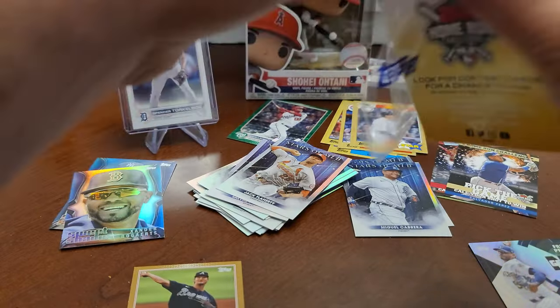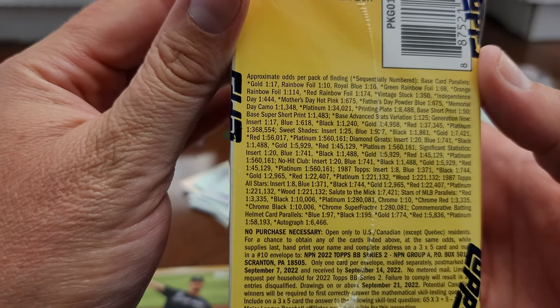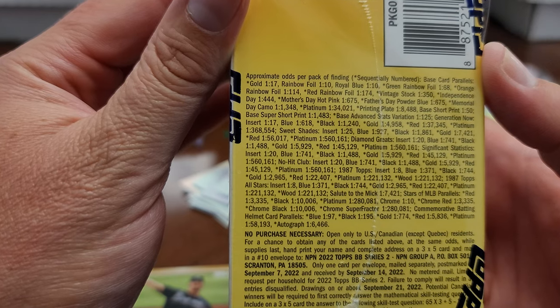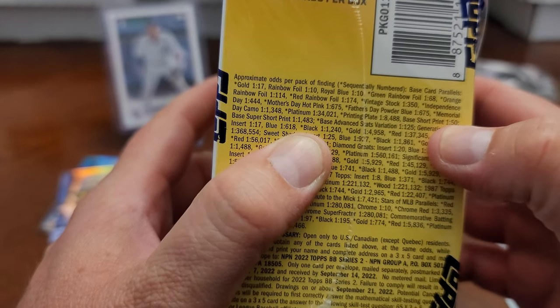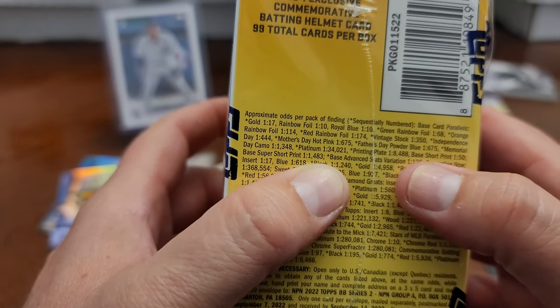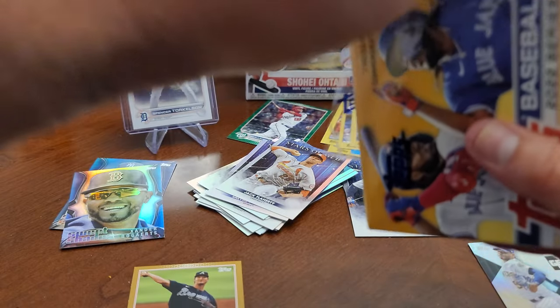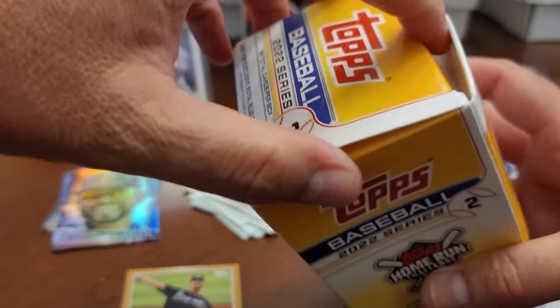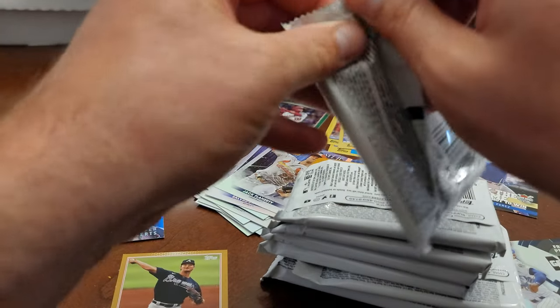I wonder what the odds were for pulling a short print like that. Let me find the odds real quick. It says base short print is one in 50, and a base super short print is one in 1,483. I believe Torkelson is just a base short print, so one in 50 — but you have to consider who it is. It could potentially be a super short print. I don't know, but that many packs and I pulled it.